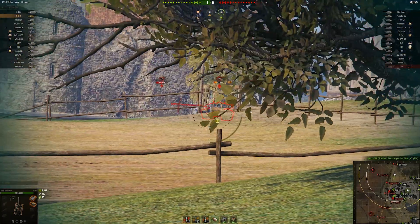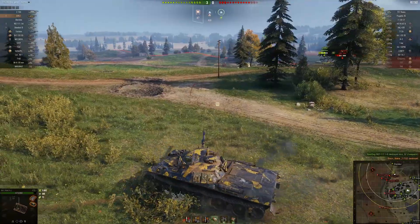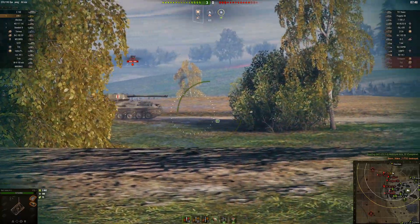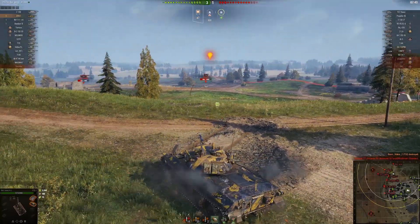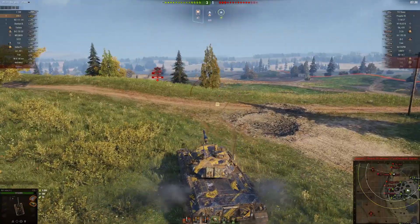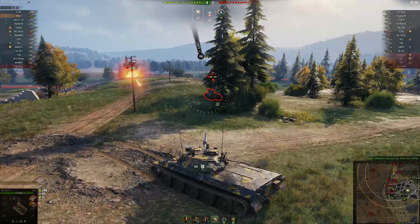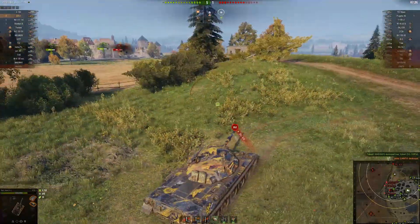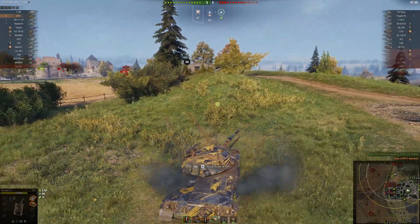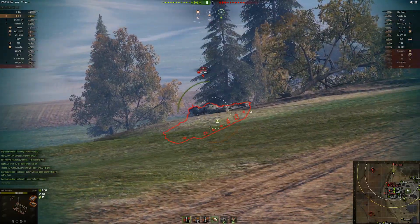I'm able to sneak a shot under the tracks of that 430 — I was kind of surprised that shot penned, to be honest. Now there are a couple tanks lit in the middle of the map, so I'm going to turn my attention more to that area. I get a few easy shots into those tier 8s playing around E6, and you can see how strong this position can be. Not only is it good for contesting the north, but you also often get the chance for some flank shots on enemy tanks trying to move into the city. It's a great position to influence multiple areas of the map.